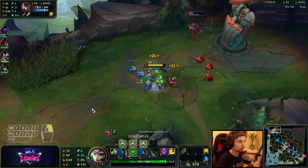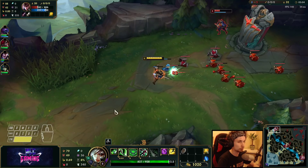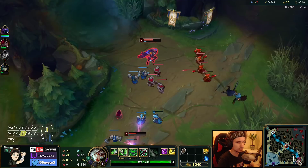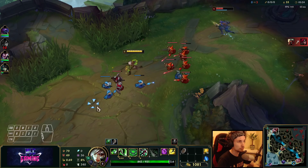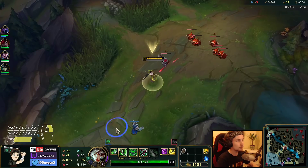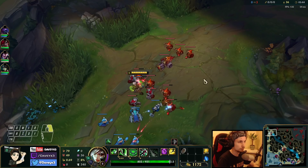I want to trade her right now — do a flash, then double cast, and all-in. But it would be risky because if she walks away with like 10 HP we'd get nothing, and we'd probably die under her tower. We'll have to let her push. We don't really know where Rengar is. She's going to lose a lot of farm right now since the lane is pushed towards us — she has to walk up to get the farm. This is a really good situation.